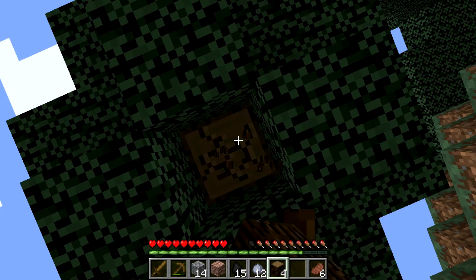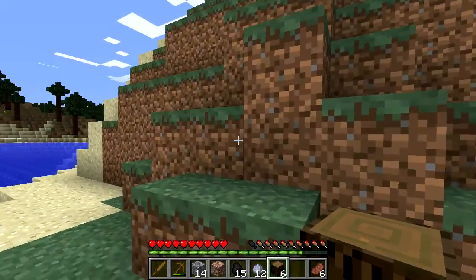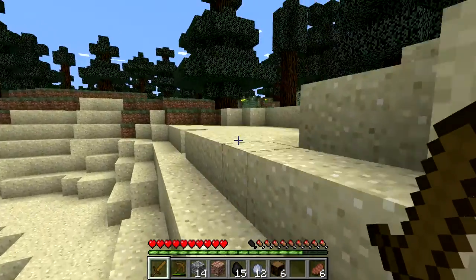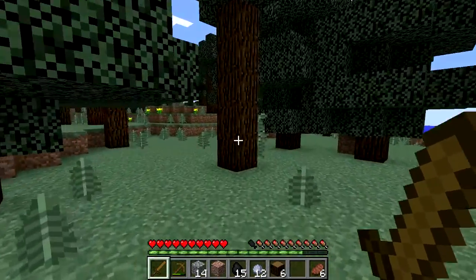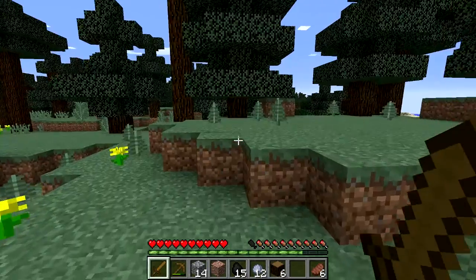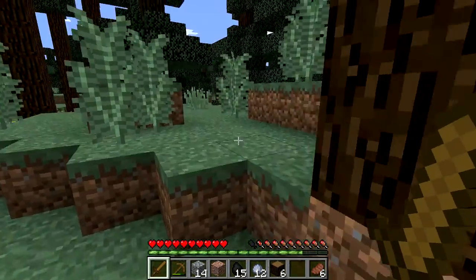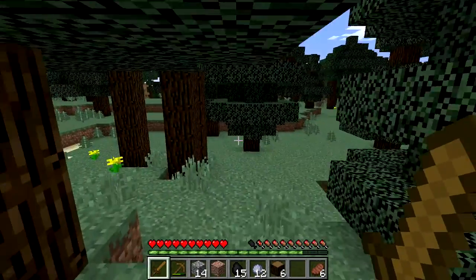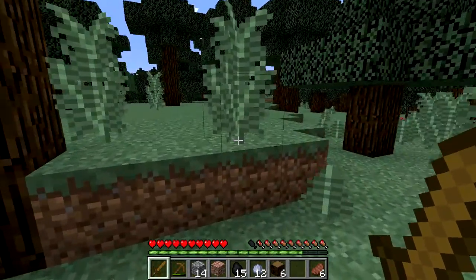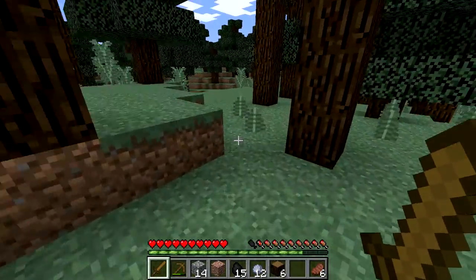I'm trying to stay alive over here - never boring in one of my gameplays because you never know when I'm going to die, but it's bound to happen when I'm not building. There are a lot of nice dark wood trees out here. We're going to be farming some dark wood! But I don't see any animals as I walk this island - just mushrooms.